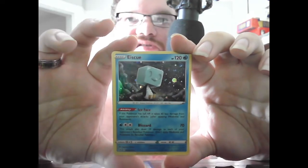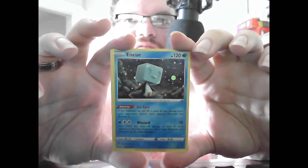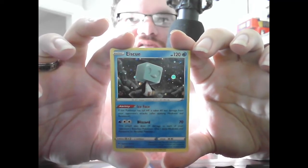The basic Eiscue. HP 120 Water. Ability: Ice Face — if the Pokemon has full HP, it takes 60 less damage from attacks after applying Weakness and Resistance. Blizzard, 70. Blizzard also does 10 damage to each of your opponent's Bench Pokemon, ignoring Weakness and Resistance for Bench Pokemon.